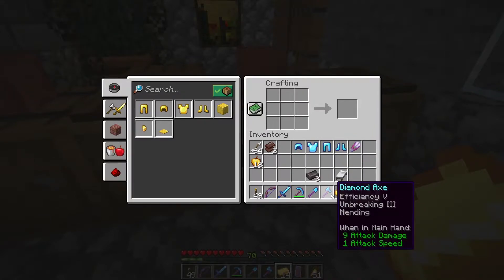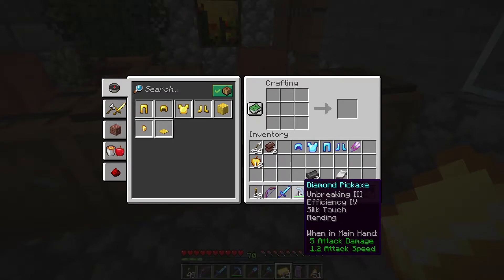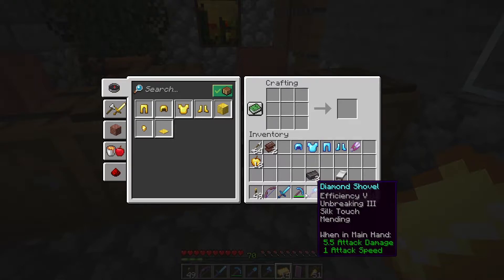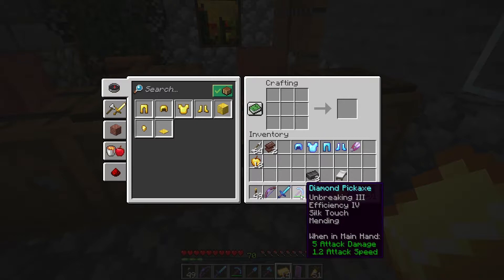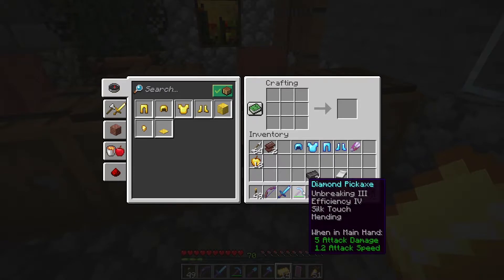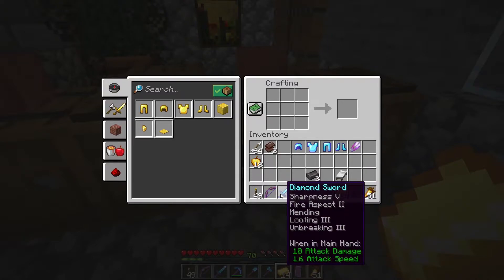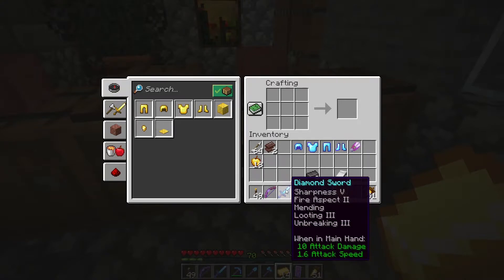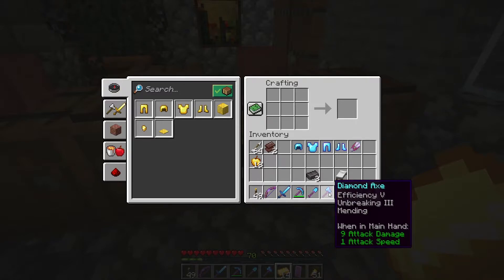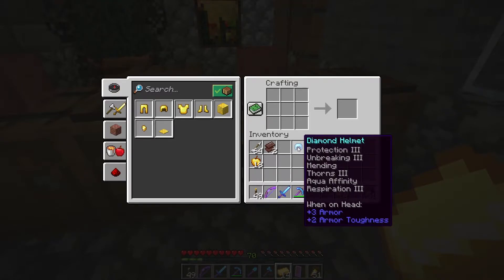The question is which piece of equipment am I going to change into netherite? Normally I would do my sword or my pickaxe first, but I'm going to be honest — this is an efficiency four silk touch pickaxe and I cannot upgrade it further, so it will literally never be efficiency five. And this sword is a sharpness five, fire aspect, looting three sword, but frankly it will never be my favorite as long as it doesn't have sweeping edge, and I can't upgrade it further either. This helmet though — protection three, unbreaking three, mending, thorns three, aqua affinity, respiration — this is a great helmet.